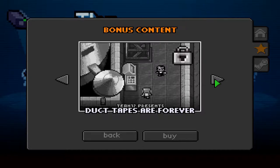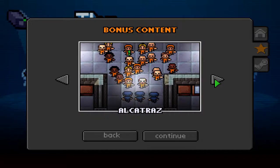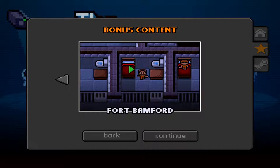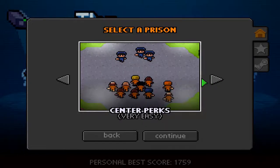Duct Tapes Are Forever is another downloadable content I don't have. Then we have the Escape Team prison, which I'm not entirely sure about. We also have Alcatraz, First Peak Correctional, Camp Epsilon, and Fort Bamford as bonus content. If I click here, this is custom prisons — I can download custom prisons and I believe I can also make my own, which is something I might actually do. But to start off, we are starting at Center Perks, with the plan to do all the prisons and maybe some downloadable ones too.